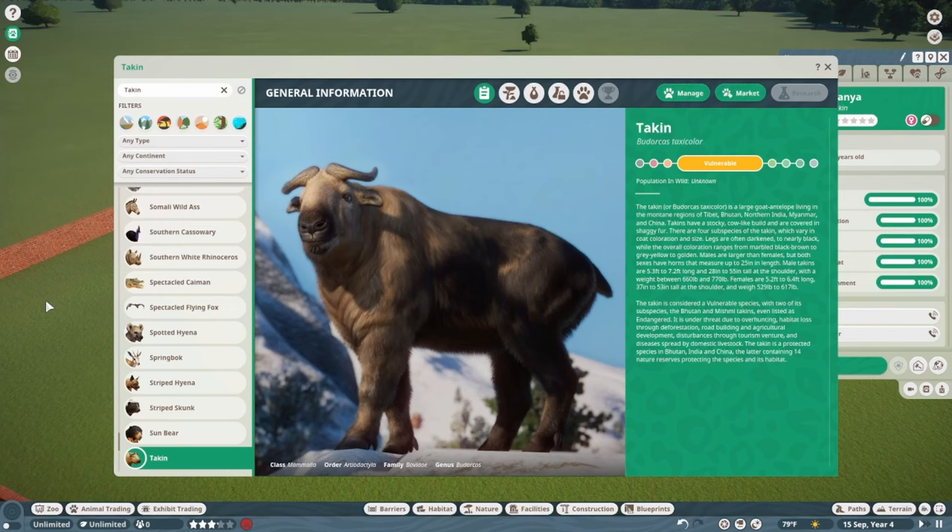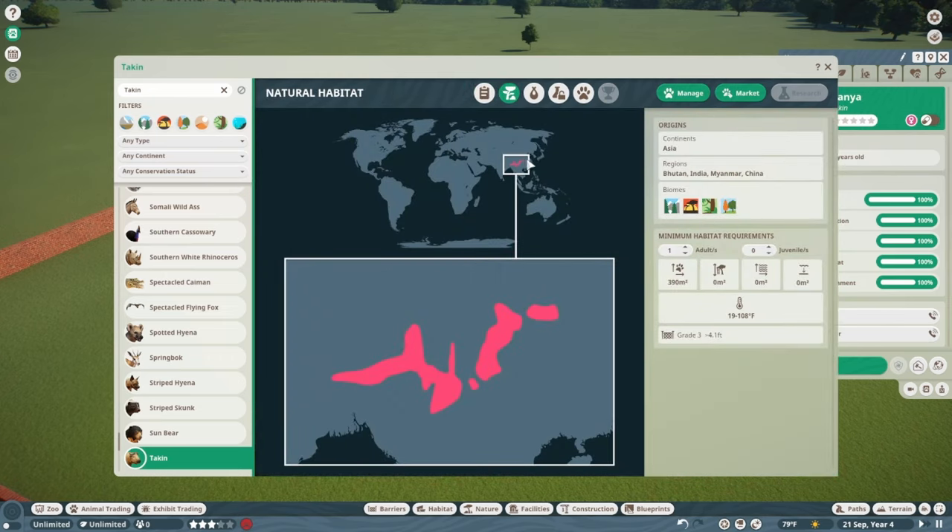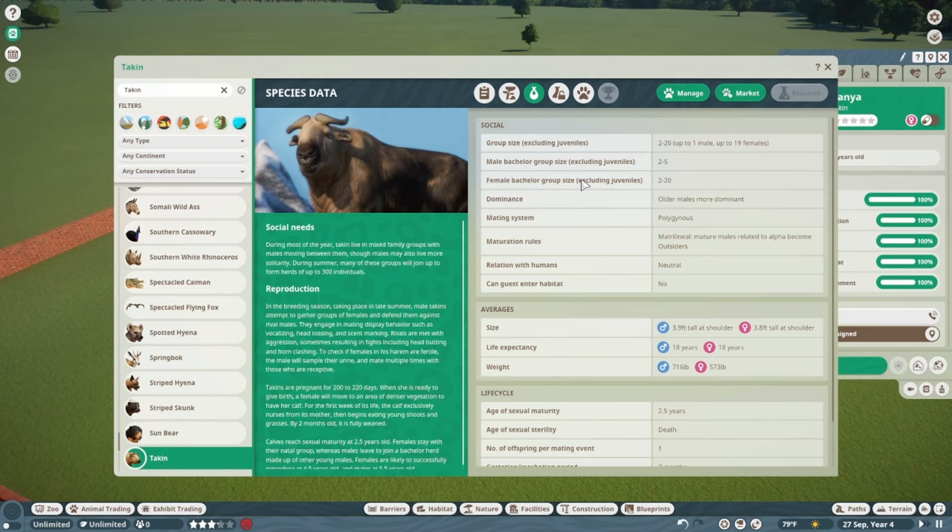The Takin is considered vulnerable, with two subspecies — the Bhutan and Mishmi Takins — even listed as endangered. It is under threat due to over-hunting, habitat loss through deforestation, road building and agricultural development, disturbances through tourism ventures, and disease spread by domestic livestock. The Takin is a protected species in Bhutan, India, and China, the latter containing 14 nature preserves protecting the species and its habitat. You'll need a grade 3 fence and the space jumps up considerably with each additional animal.